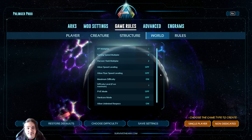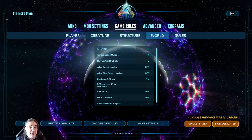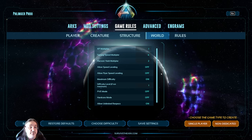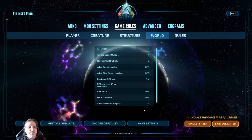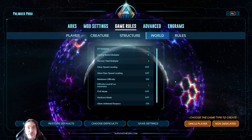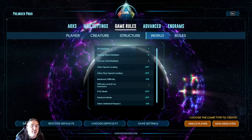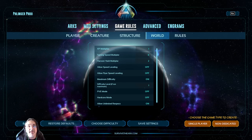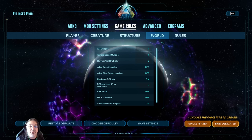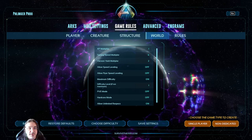I do not have speed leveling — for myself or flyer speed leveling — turned on. If you decide to, that's your call. Allow unlimited respecs: that one is turned on because you may get to a spot where you need to respec but have to wait a level or a certain amount of time, and you don't have a tribe mate who can craft something you need the engrams for. Turning this on negates that, since you're all by yourself.